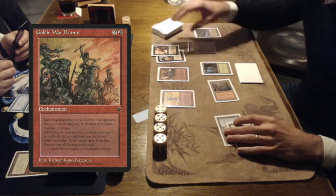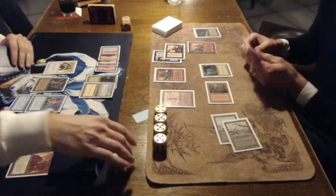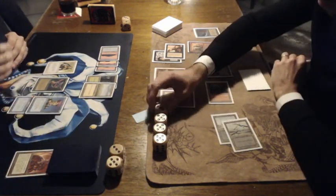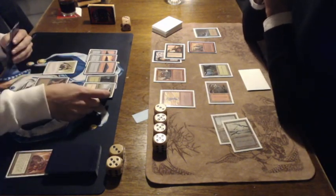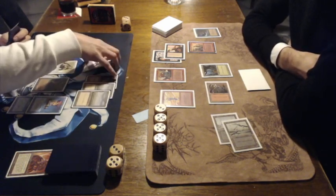And this is the Goblin War Drums — my favorite art here from Richard Cain Ferguson. That basically says each attacking creature by Nick has to be blocked by two creatures. And this is a problem. Attacking with that Erg Raiders, which is unblockable because of Fear — Ron is on 8 life. Ron has to do something now.